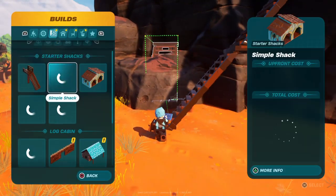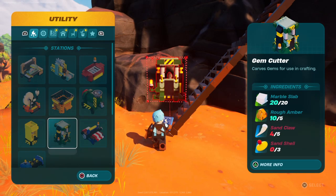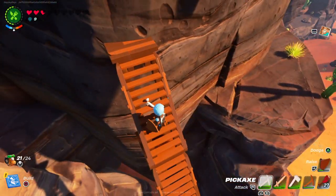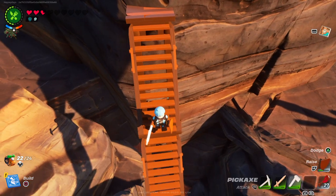I just remembered I don't even have a Gem Cutter. What do I need for that? Rough Amber, Sand Claws, and Sand Shells. Well, I got the Amber — now I just need Sand Claws and Shells. Which isn't too bad.